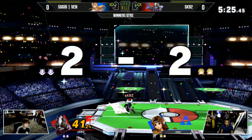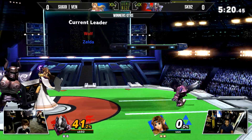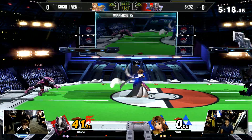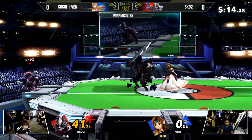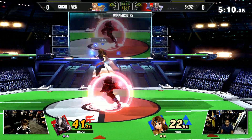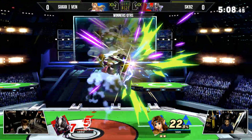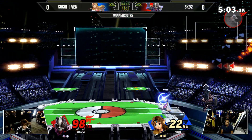Except for that right there — putting out the nair just in time. Thank god Wolf has that crotch hitbox on his nair, saved his life right there. The trade — oh, disgusting trade. But that's the risk you play trying to juggle a Zelda when she has the ability to throw out that forward air and back air that are so good at killing — they kill at like 60. Such a good move.